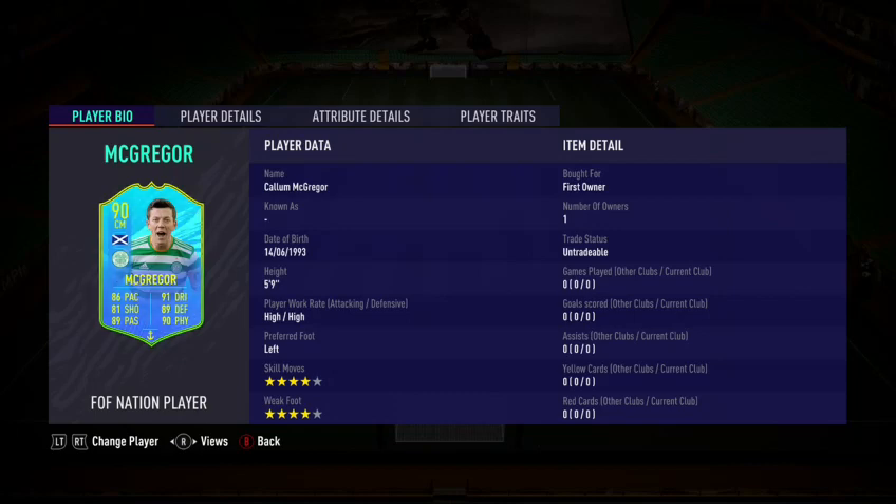Alright lads, welcome back to another video on the channel. Today we are reviewing this brand new Callum McGregor card. He's very cheap — an 84 rated squad, 70 chem, that's it, very easy to do. Cost me about 80k, a pretty cheap solution. Let's get straight into the card.